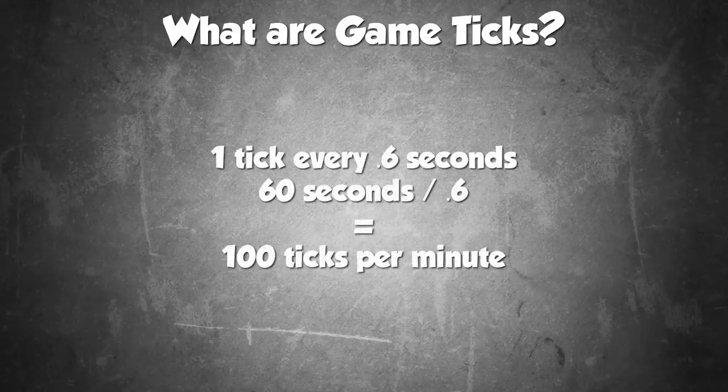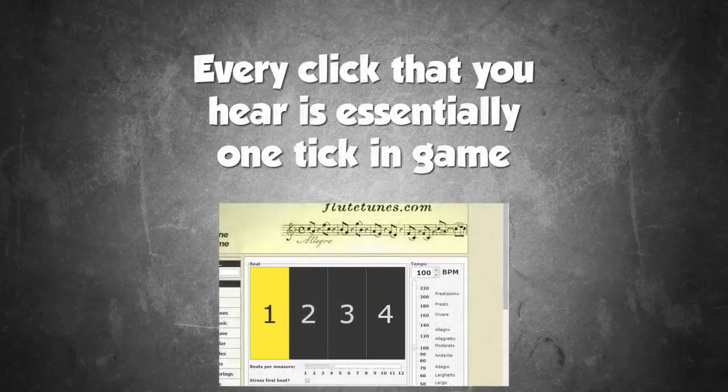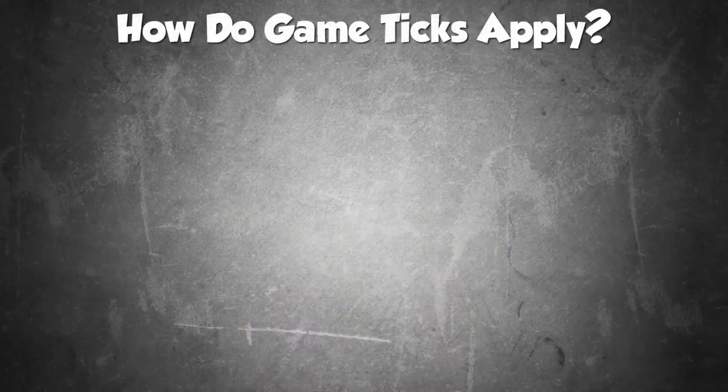So now we know exactly what a game tick is — it's basically how RuneScape measures time inside the game, with a tick every 0.6 seconds. If you do the math, this comes out to about 100 ticks a minute. You may have heard people use a metronome — something that clicks at a consistent rate that musicians use to keep rhythm and tempo. If you set a metronome to 100 beats per minute, that's very close to the rate at which ticks appear in the game.